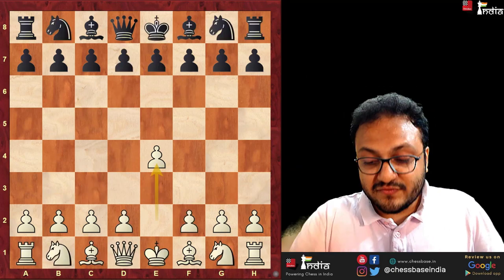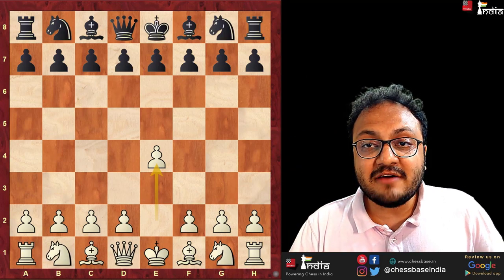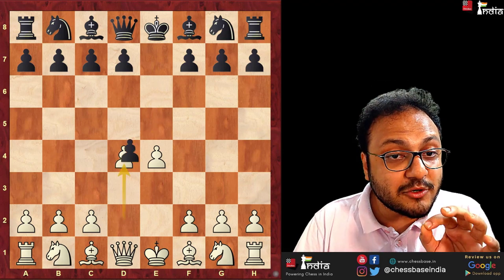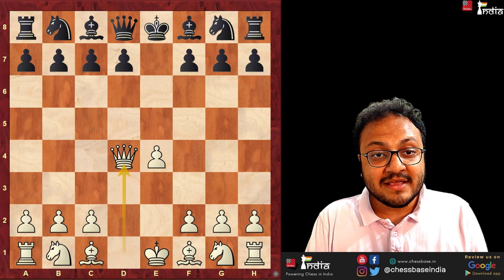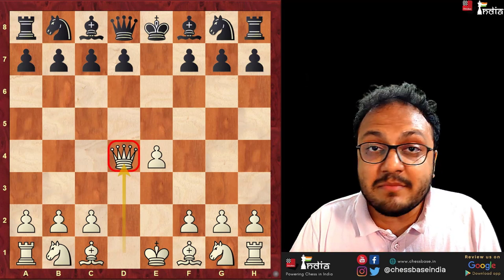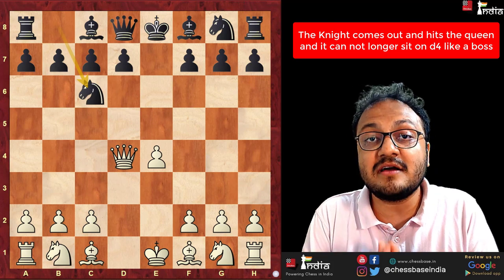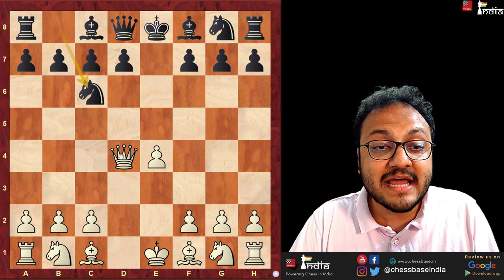Just to make things very clear: imagine that after e4, e5, d4 is played immediately. This is not a great opening, because after e takes d4, queen d4, this queen is not so stable. You just play knight c6 and already black is doing well because the queen has to move away.